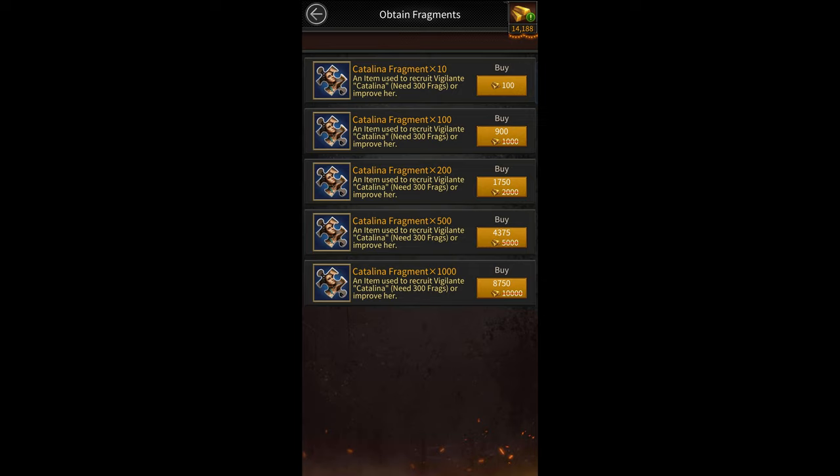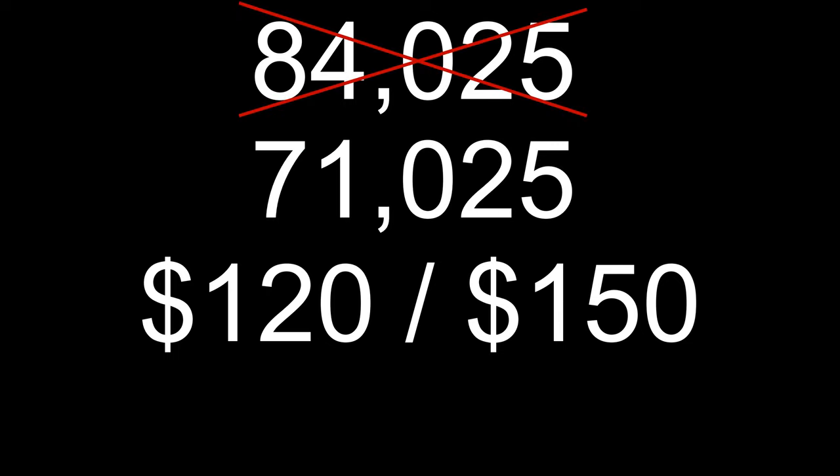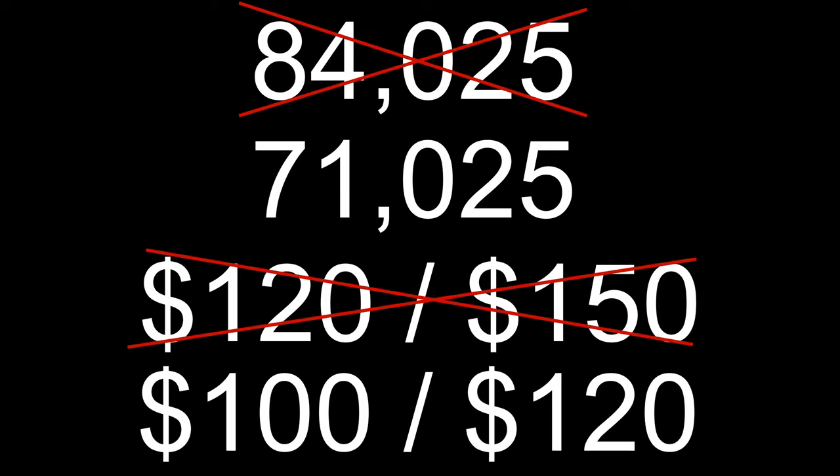This amount of gold cannot be obtained for free on a new account within a short period of time — you'll have to spend to get it. It costs about $120 to $150 if you know which packs to buy and when. However, there is a way to get about 13,000 gold for free in a few minutes after creating a new account, which will reduce the cost to about $120.